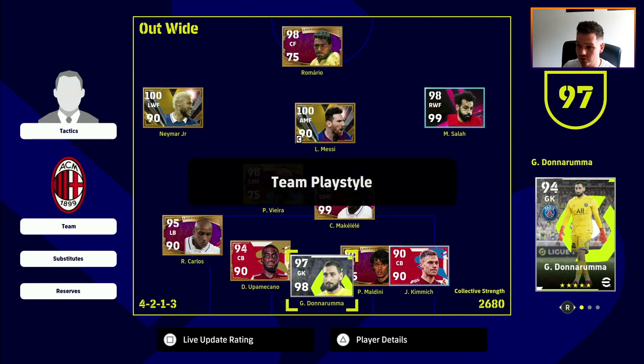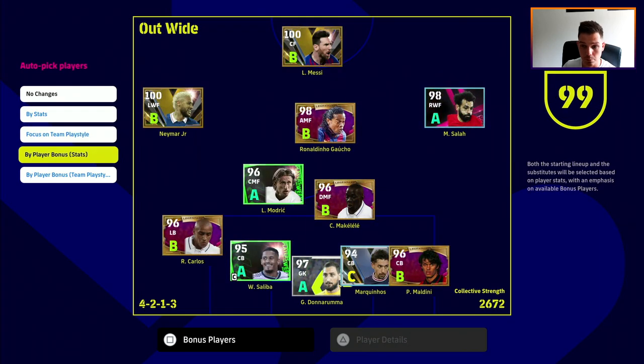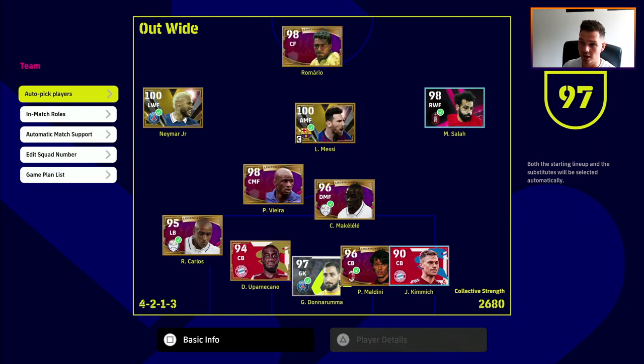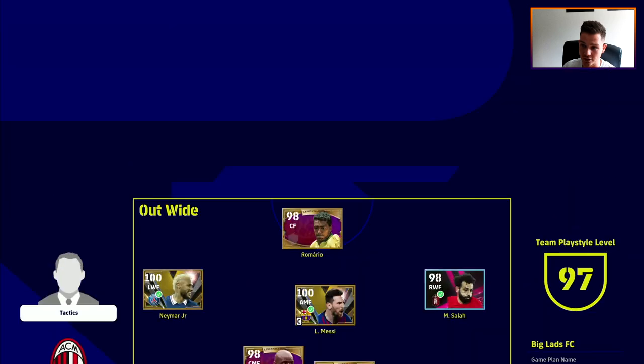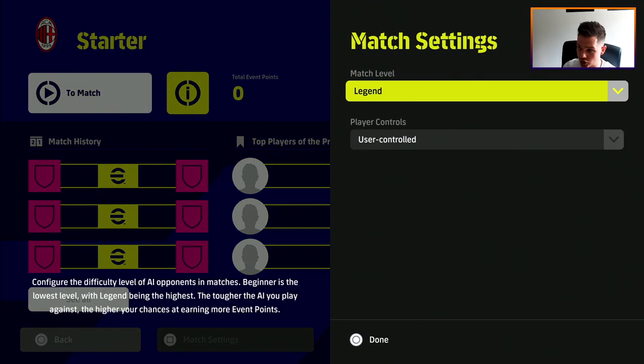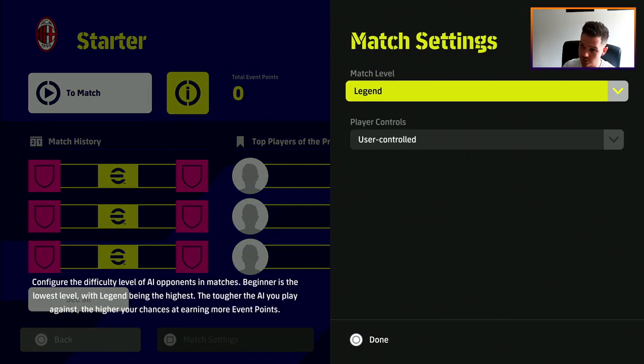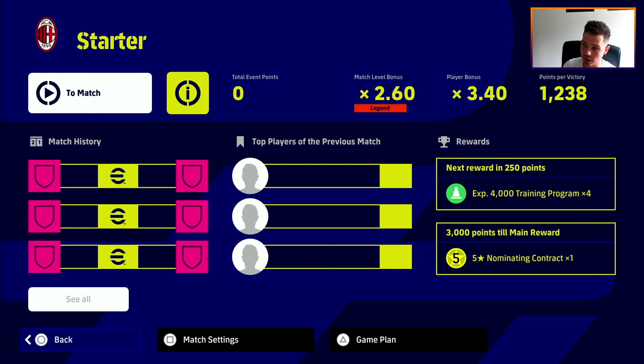Once you do that, go into your game plan. You can build your squad and also use Auto Pick Players by bonus stats — it fills your squad with all the players who receive the bonus, showing a tick beside each one. This improves the points multiplier you earn per match. On Legend difficulty with my current squad I'm getting a multiplier of 2.6, but on Regular it drops to 1.45, giving only 691 points per victory.